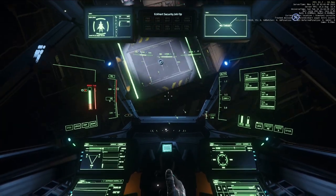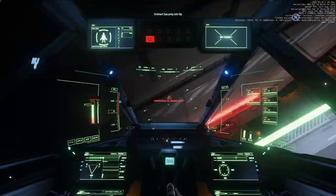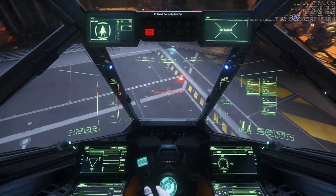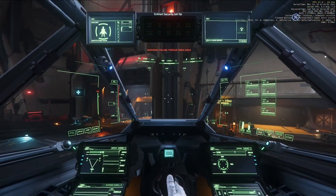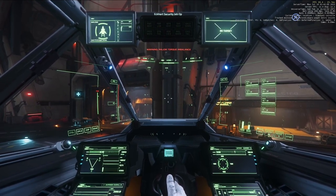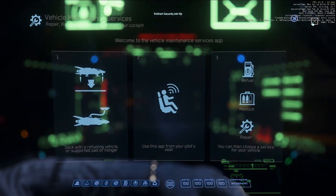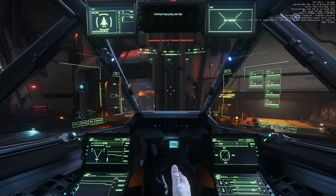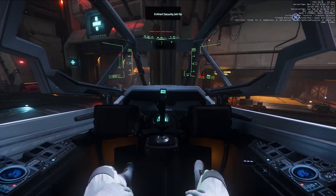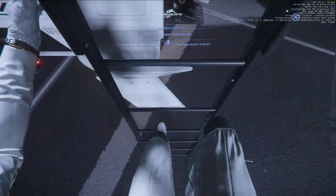We flew in a little quickly — I'm not used to this Hornet. I should have been on safe speed. A little bit of fun touch-and-go there but the ship's fine, we didn't lose anything. I don't think we took any damage. It's not letting us repair, but we'll store the ship and hopefully repair it on the way back. We're on our way to get Miles.